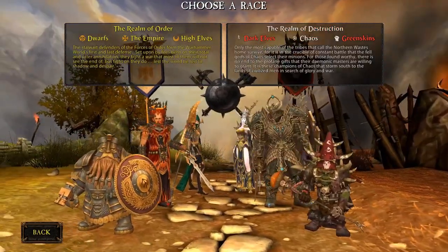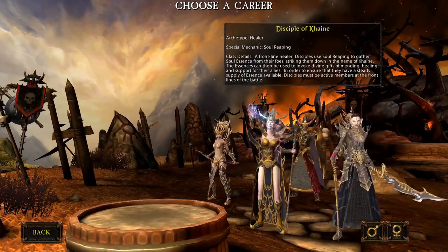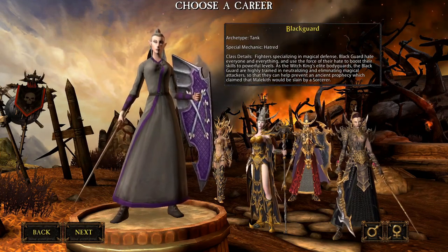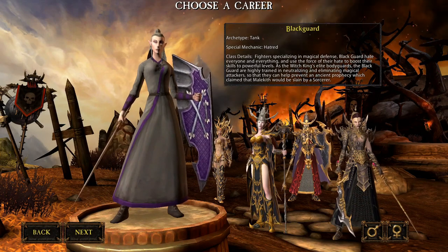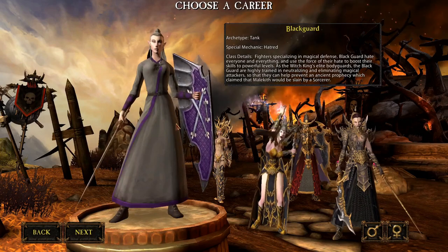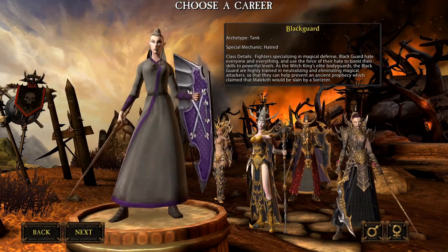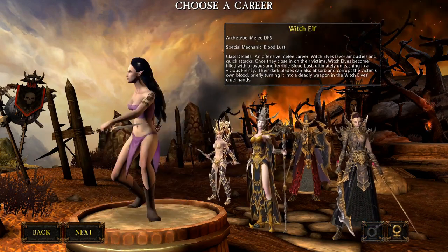For the Realm of Destruction, we also have the Dark Elves. The tank for the Dark Elves is the Blackguard. He can be played with a sword and shield or a two-handed weapon. He has a slightly different mechanic than the other tanks — every tank in each race has their own little perks and mechanics specific to their race and class. This one uses Hatred, which he can apply to a friendly unit to power additional skills beyond just action points.